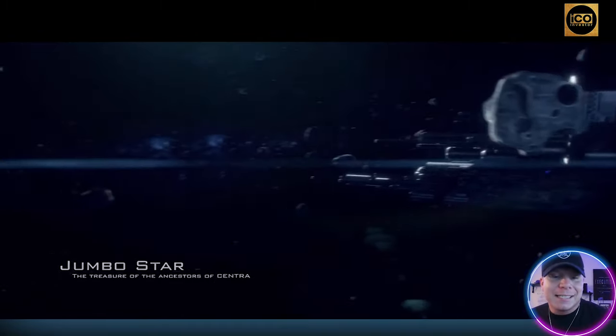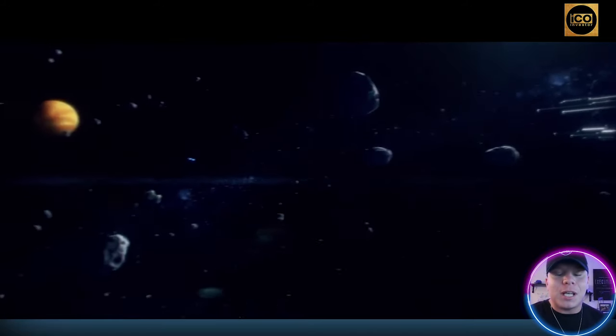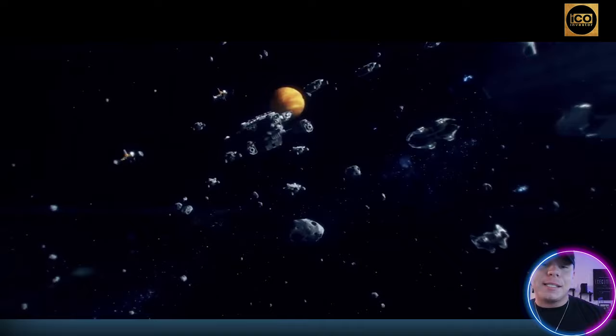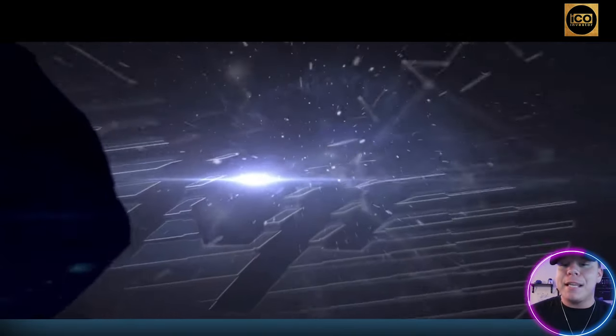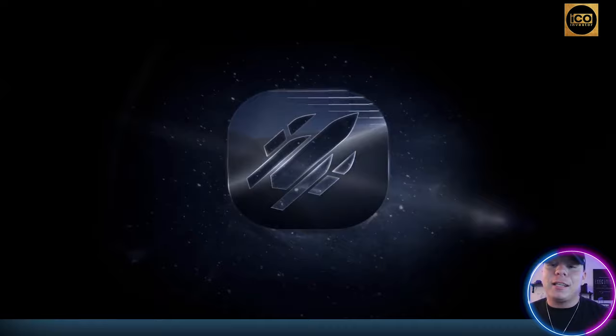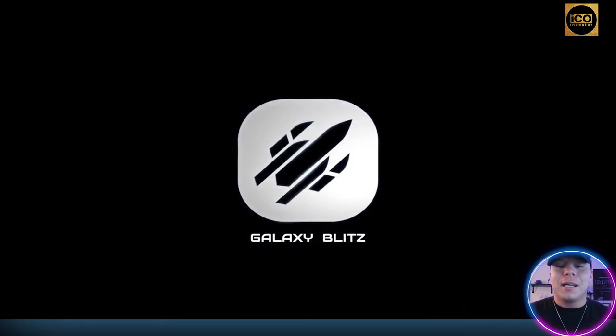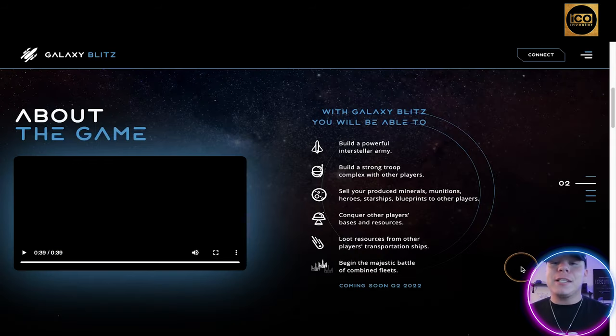The game revolves around something called the Jumbo Star. You go to different planets and stars to collect materials. That looks like the end of the trailer — super cool. So you go to these different planets, get materials, and you can sell them. You can build a strong troop complex with other players and do all sorts of things.